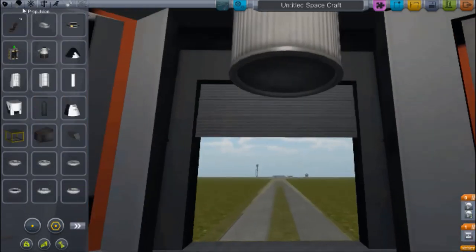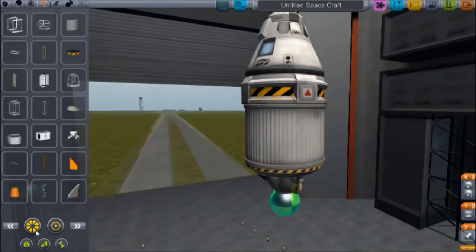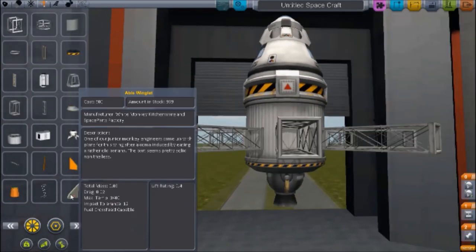I want to see how closely I can make a bullseye through some parachuting capsules that split off. There's no real point to it — I just want to see how it turns out.